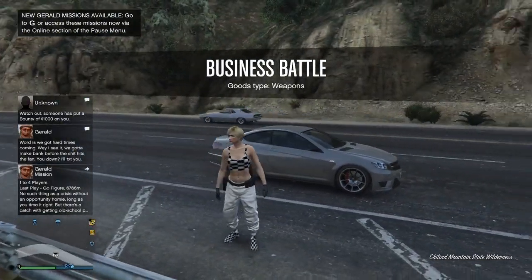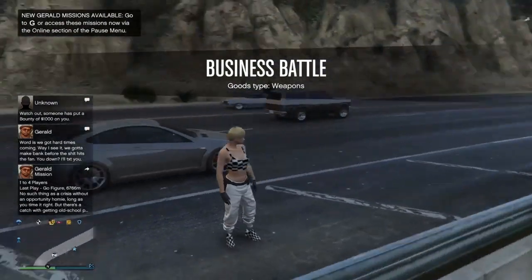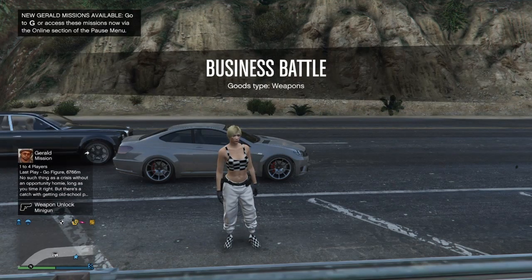Now you can just go save this outfit at a clothing store or apartment. That's how you get the white joggers or this modded outfit for your female character. If this video helped, give me a like and subscribe — I appreciate you guys for watching and I'll see you in the next one, peace.